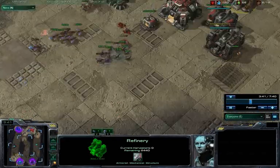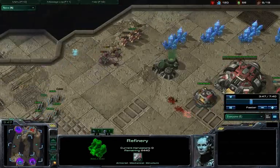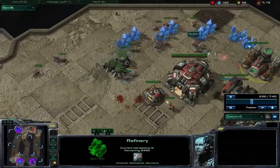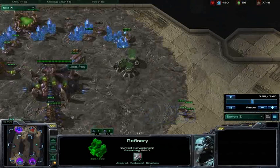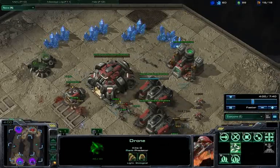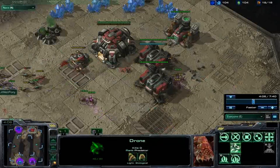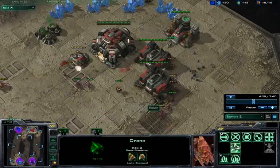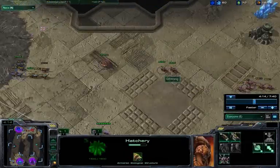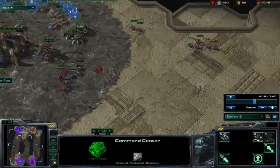Things are getting out of control for Terran — he's just running around and not really defending against the 6-pool and 10-pool well. The Zerg player even had to pull off some drones and attack with his lings to keep things alive. But now the Terran player is pretty much dead, and things are going to be pretty grim because it's 2v1 now for the Zerg player. We know we've messed up the Terran player pretty badly.